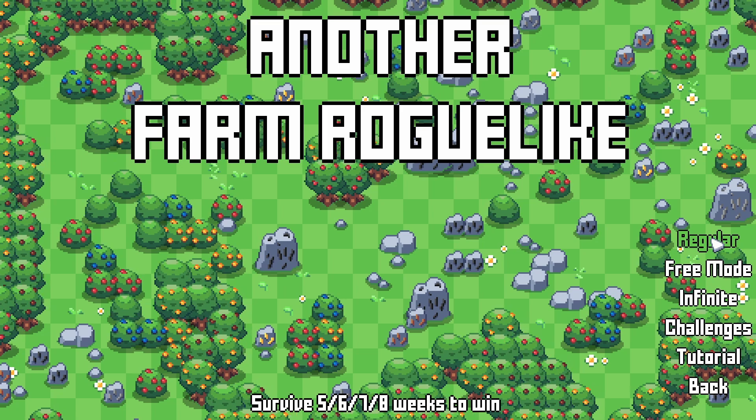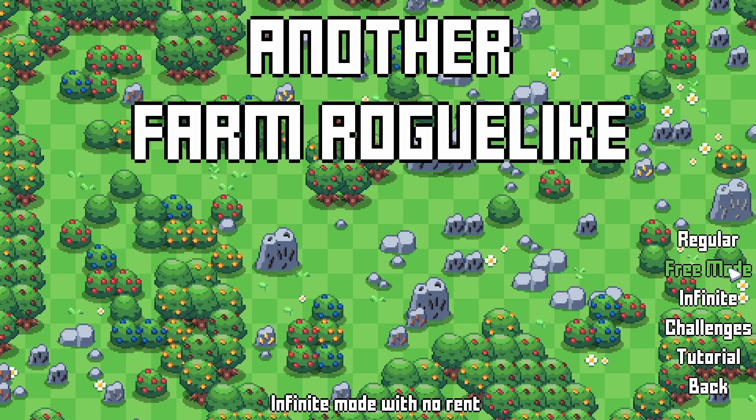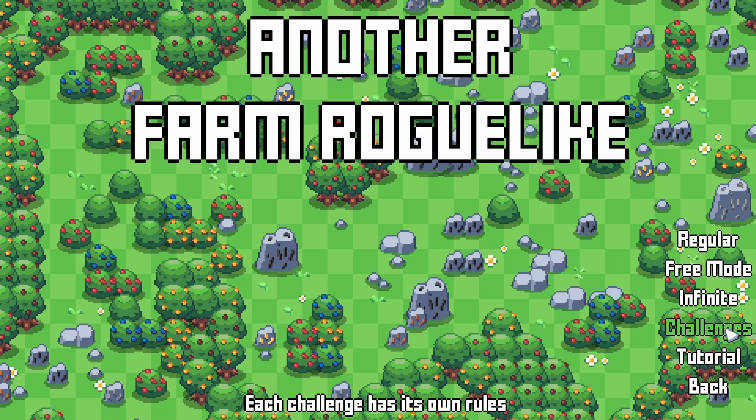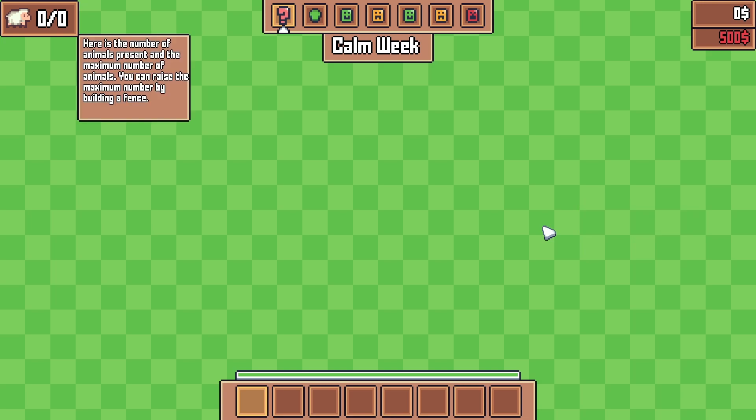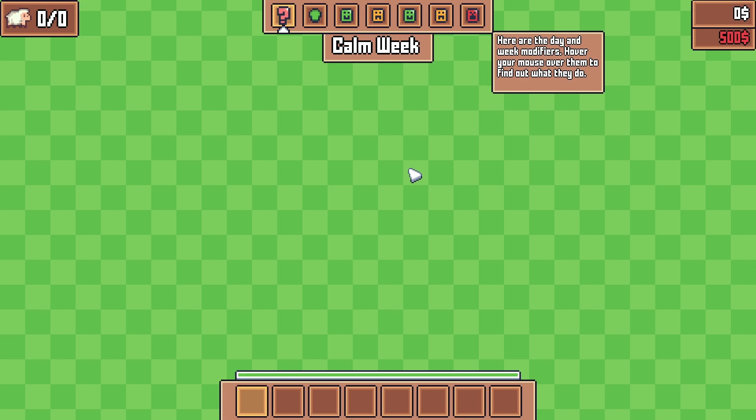Survive five, six, seven, eight weeks to win. Free mode, infinite challenges, tutorial. Let's go for the tutorial — it sounds interesting. Welcome to the basic tutorial. There is the number of animals present and the maximum number of animals. You can raise the maximum number by building a fence. Here are the day and week modifiers — hover your mouse over them to find out what they do.